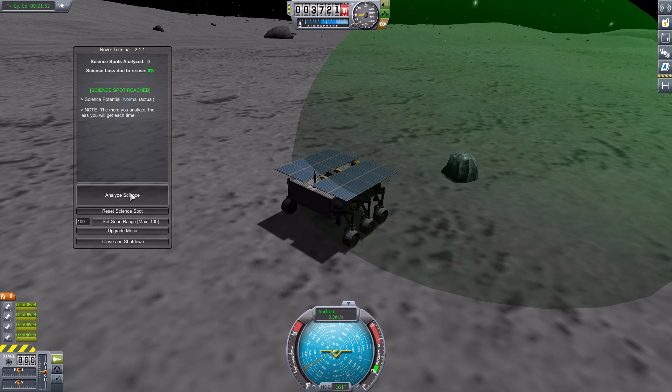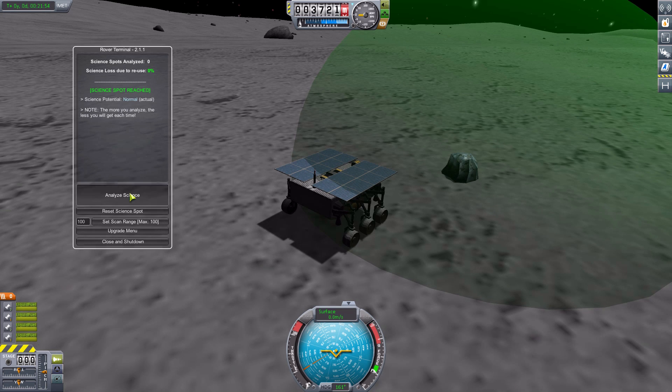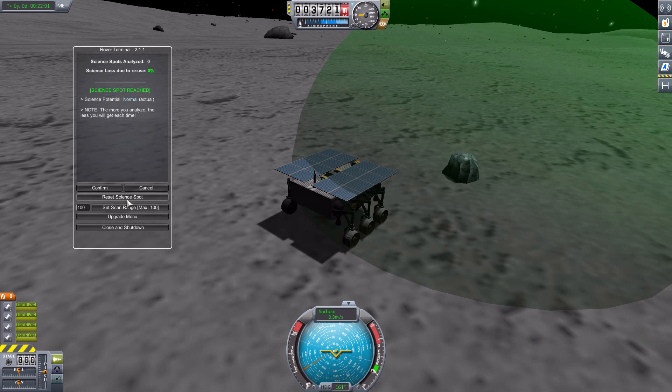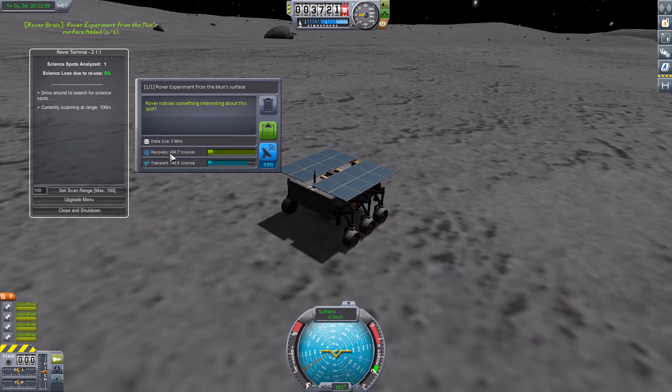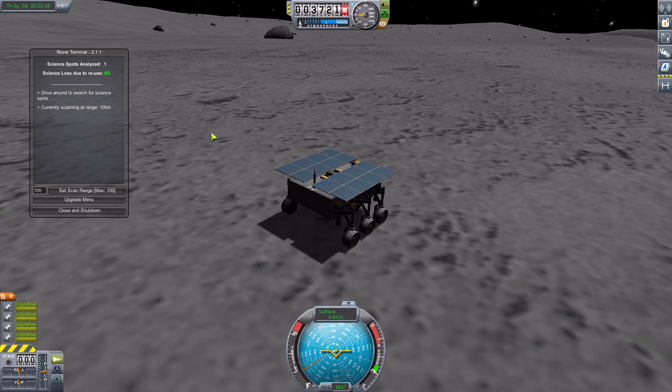Click the large analyze button and hit confirm. We could also cancel and reset the science spot to start the experiment over again. But let's confirm — and there we go, we got 54.7 science out of this. We can keep that data, transmit it, or discard it. Let's keep that data for now and start driving a little more to find another.